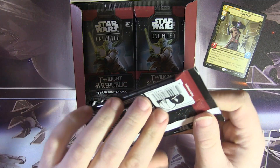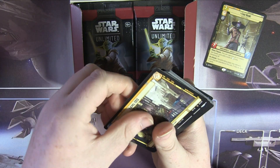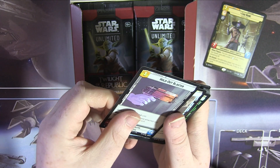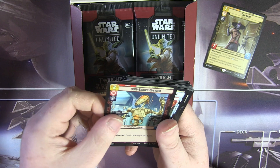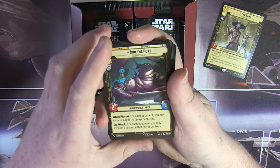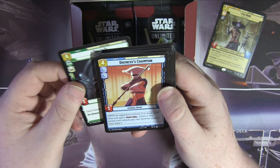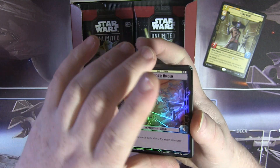Moving on to another Asajj Ventress pack — a little kiss and a bit of a rub for good luck. We've got Nute Gunray, Level 1313. These packs also have tokens — on the reverse side you can get a Clone Trooper token or a Droid token. Holdout Blaster, 41st Elite Corps, Crossguard, OOM Series Officer, Outspoken Representative, B2 Legionnaires, Phase 1 Clone Trooper, In Pursuit, Patrolling AAT. Ziro the Hutt — this is one I've been wanting, very, very cool. Shakti — very, very nice. Duchess's Champion, Saw Gerrera, and Dwarf Spider Droid. Quite happy with that, though only one Legendary so far.